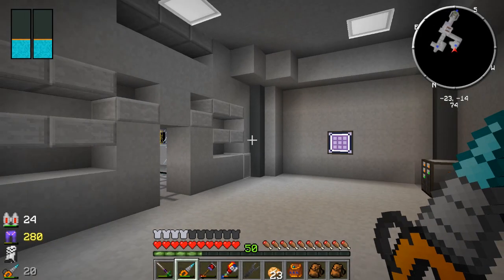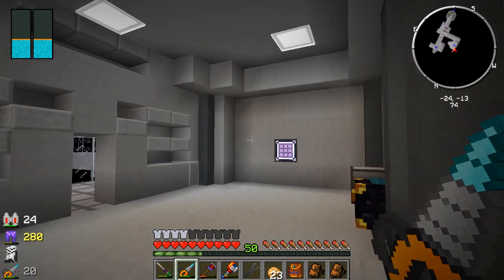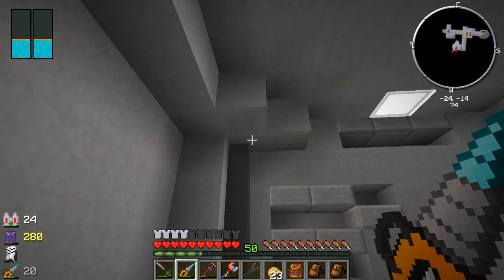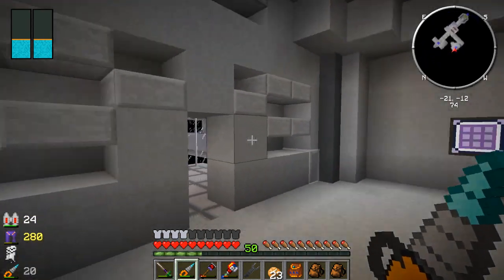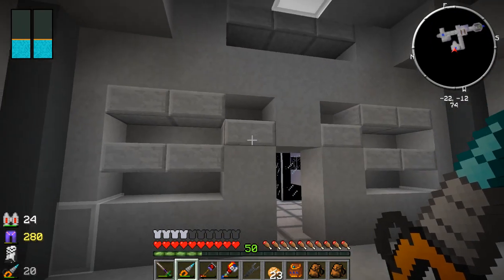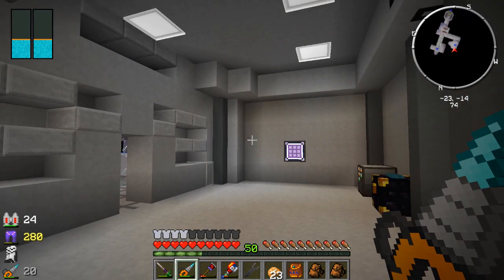Hey everyone, welcome back to Mod Life Season 2 - Space Life! Since last episode, I've done a little bit of decoration and decided to go with the cyan stained clay look. I really like the way it works with the tin decoration blocks. I've also separated these two rooms off and started working with the design using stone slabs. I like the way that looks, so I might incorporate that in other parts of the space station.